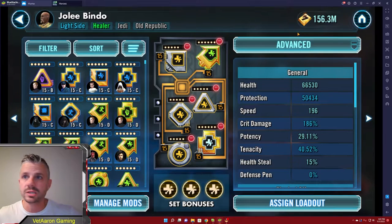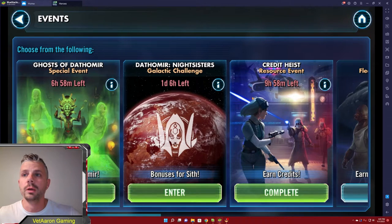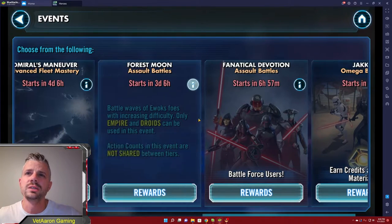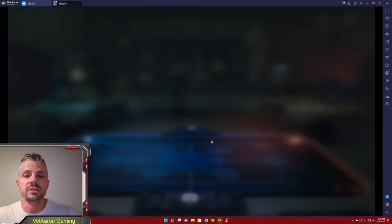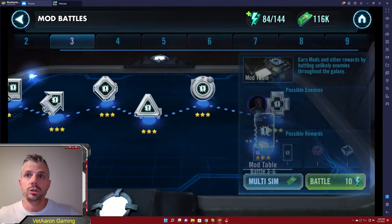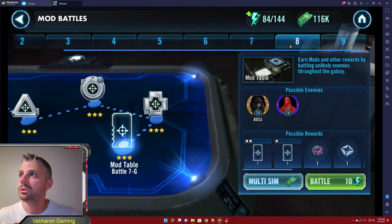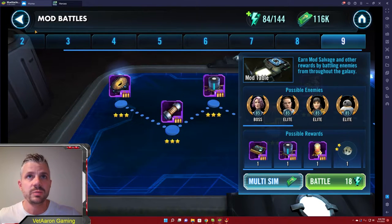Now that we've had a basic discussion of what mods are, let's talk about where we get mods. A lot of mods are going to come from events that pop up from time to time. In your mod battles you have to fight all the way up to the top level of 9, and you will never ever farm anything from those nodes — they're pointless. The only tab you're worried about there is number 9, which is getting mod slice materials.